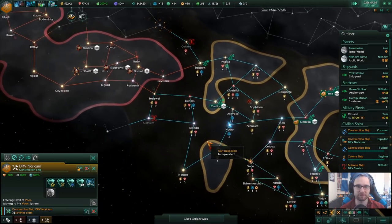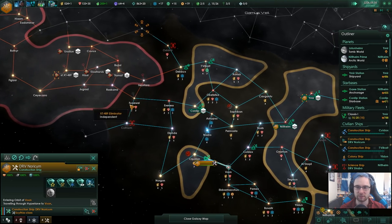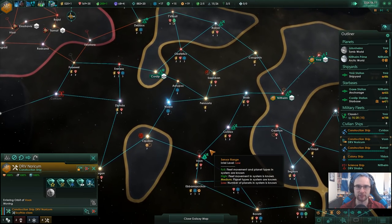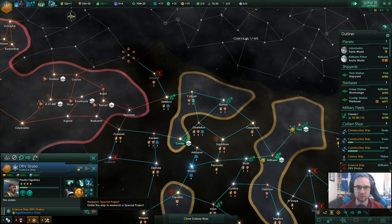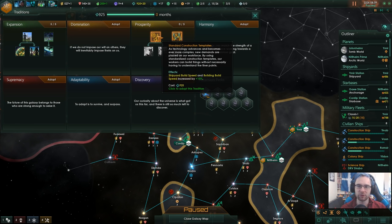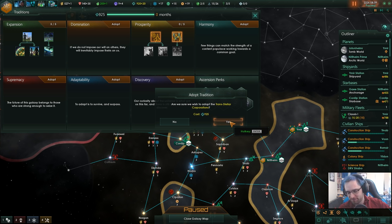A few more months and we'll have enough influence. This is going to be a race to see if we get squished — we might well get squished. Large amount of ship debris in orbit — some kind of battle. Another tradition: shipyard build speed and building build speed increased. Energy output increased by 5%, and trade hubs produce an additional one energy.